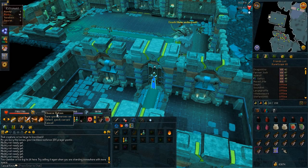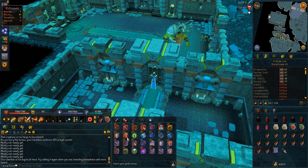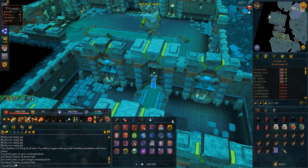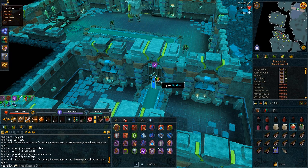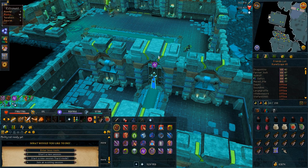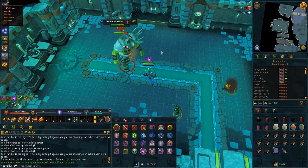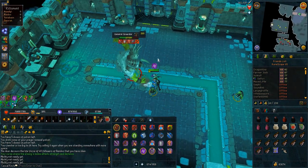Once you have kill count, find an open room. Set up your Quick Prayers — if you have Soul Split, use that along with Turmoil. Then pot up, get your aura going, and hop in the room. Since it's melee, it doesn't really matter where you stand because you're only attacking Grardor. Now we'll get into some of the actual fighting mechanics.